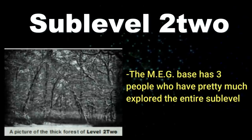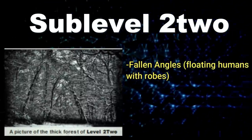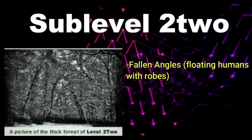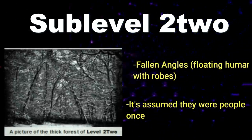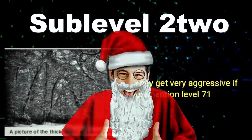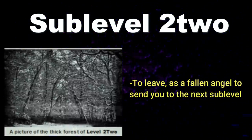The one entity in Sub-Level Two is called the Fallen Angels. They look like humans with huge black wings and robes, and their bodies appear to be injured with holes in them. They claim they faded away and that's how they became fallen angels. It's assumed they were once people, but that's unconfirmed since they never discuss their origins. They're passive and will talk to you, but they get very aggressive if you mention Level 71 — so don't. To exit, simply ask a Fallen Angel to send you on, and they'll throw you through the ground into Sub-Level Three.